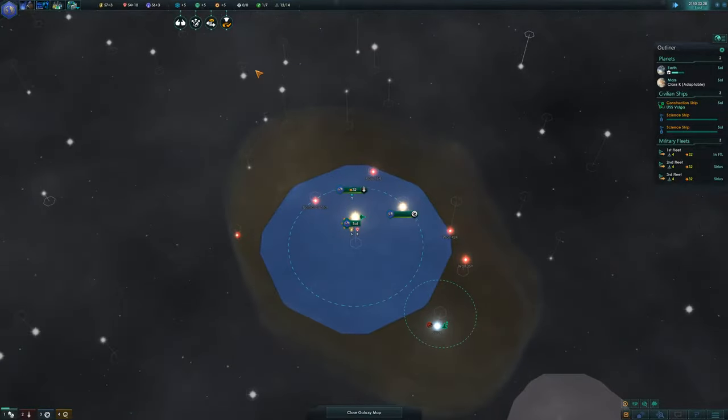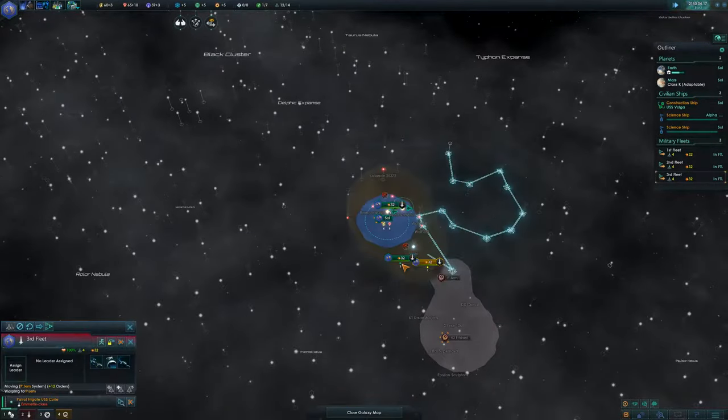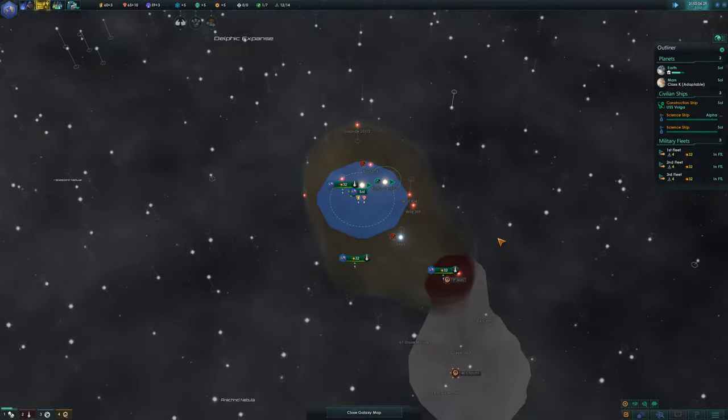I'm not building much right now because I want to save minerals for colony ships. Not much of note nearby except a couple of decent ones in Elf Centauri — two size 18s. Nice. Habitable worlds survey chain is the good research option; it's a pretty reliable source of research and energy early on. So far so good.